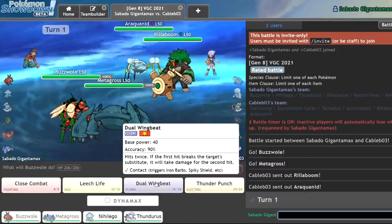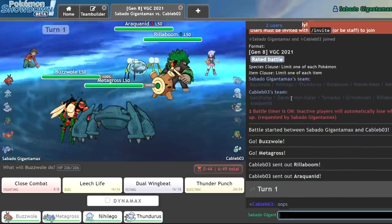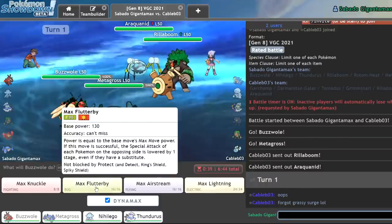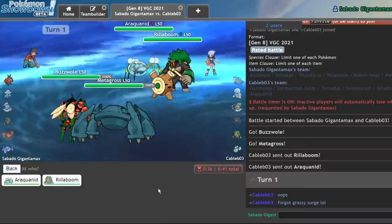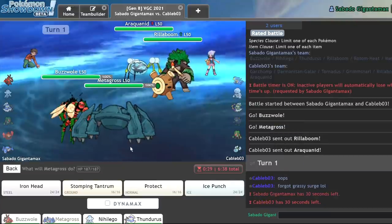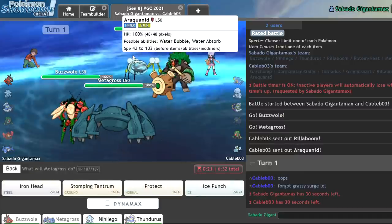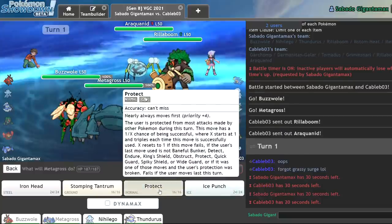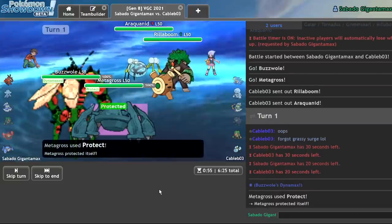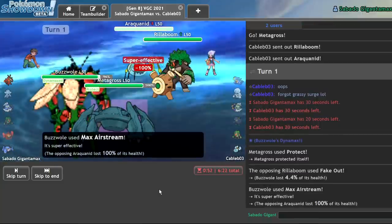There's Rillaboom/Araquanid — actually just the best lead I could have asked for here. He forgot Grassy Surge. Well, who am I not to take advantage of that? What kind of friend would I be if I didn't take advantage? I think Max Airstream will knock him out. I'll just Protect to play safe — I don't want Metagross to get knocked out by Max Geyser or something. He goes for the Fake Out into the wrong Pokemon. I get my KO. We're at plus one, plus one.